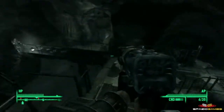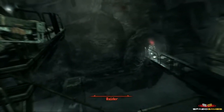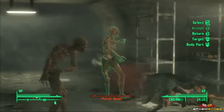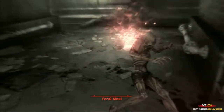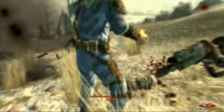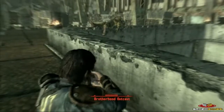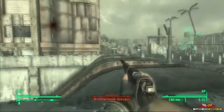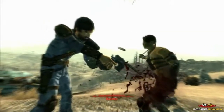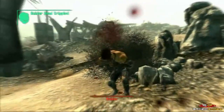Il terzo elemento da far convivere con FPS e GDR era il marchio dei due predecessori, ovvero la strategia a turni. Anche in questo caso Fallout riesce nell'impresa. Durante una sparatoria, tramite la pressione di un tasto dorsale, entreremo nella modalità VATS, dove avremo il tempo di selezionare il nemico che preferiamo e la zona del corpo da colpire. Per ognuna di essa appare una percentuale indicante le probabilità di riuscire nel colpo, che si basa sulla distanza tra noi ed il bersaglio, il livello di abilità che abbiamo con l'arma imbracciata ed addirittura dalla posizione della parte mirata rispetto al corpo del nemico e dello scenario. Tentare di mirare ad una parte coperta dal resto del corpo sarà semplicemente impossibile, così come mirare un arto nascosto dietro un ostacolo ambientale.